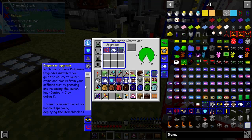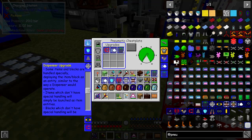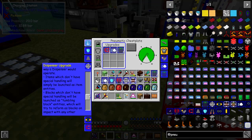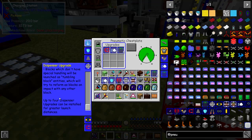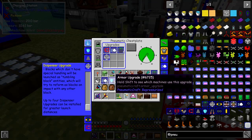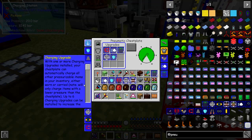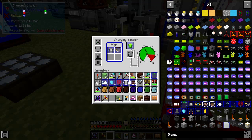Some items and blocks are handled specially, deploying the item or block as an entity similar to the way a dispenser would operate. Items without special handling will simply be launched as an item entity. You can throw them a greater distance with more upgrades. Let's put in one of those for now, and two shield upgrades. The chest plate also has a charging module — this allows you to charge your other items in your inventory from the chest plate. That's why it's a good idea to have a lot of volume upgrades in here.